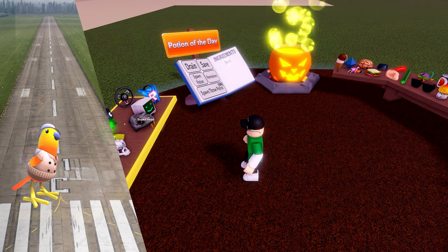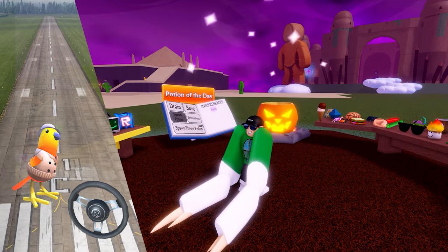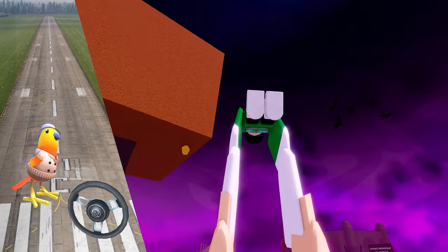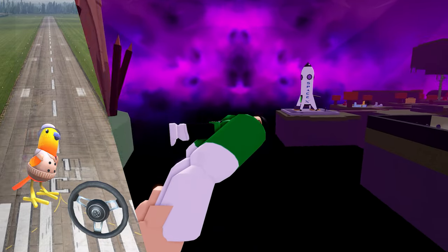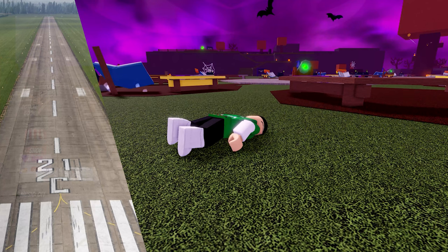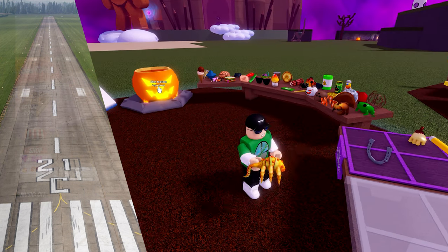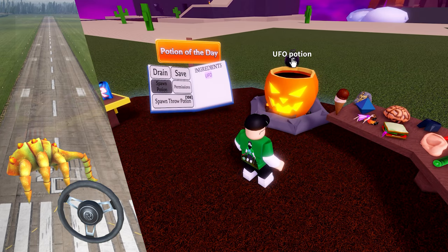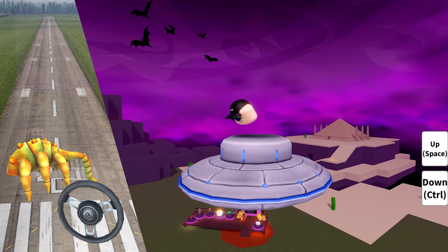And now for my least favorite: bird and steering wheel. This is probably the hardest one to use. It's like the bee potions but harder to see where you are going. The alien parasite has been hibernating for some time, but now it gets to come out and play with the steering wheel. This is the UFO potion — crazy spacecraft with my head on top. No neck, just a head.